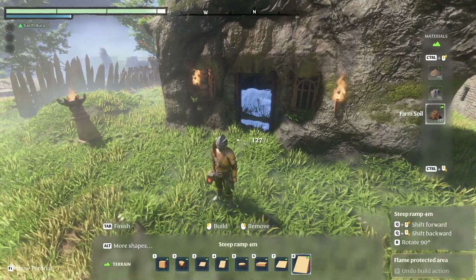So you can do things like use farm soil. For the roof, I just used regular dirt. But actually if I had used farm soil, any of the plants I put up there would grow four times faster. But yeah, I just used dirt to build this building.